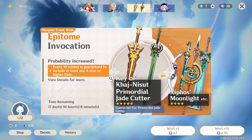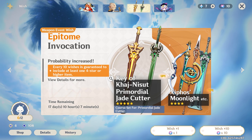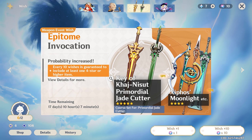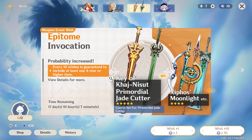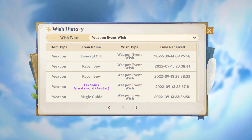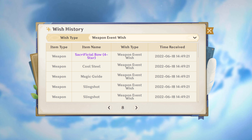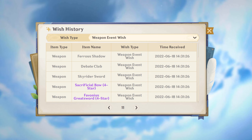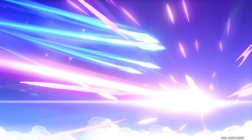Since they brought back the Primordial Jade Cutter — one of Keqing's signature weapons — I wanted to summon for it. It's the second anniversary, and I'm close to pity at around 55. I feel like this is a good banner because even if I get it for Cyno's rerun or use it on Nilou or something, it'd be cool. But being able to get a five-star weapon that's really good for Keqing would be amazing for this build.